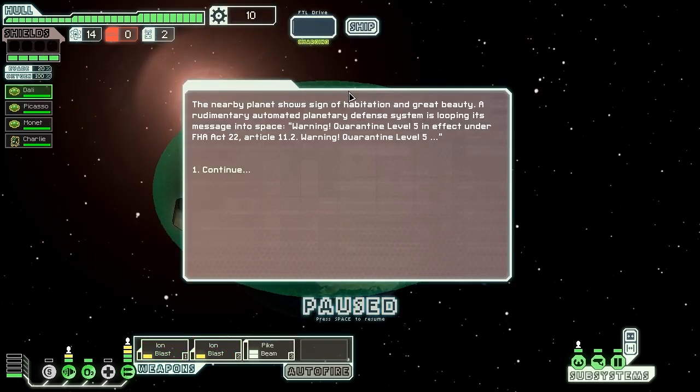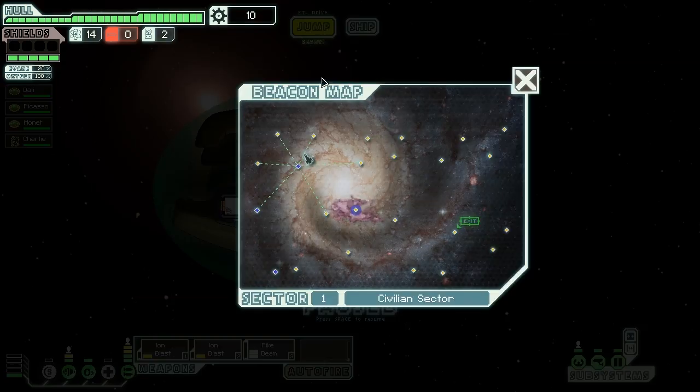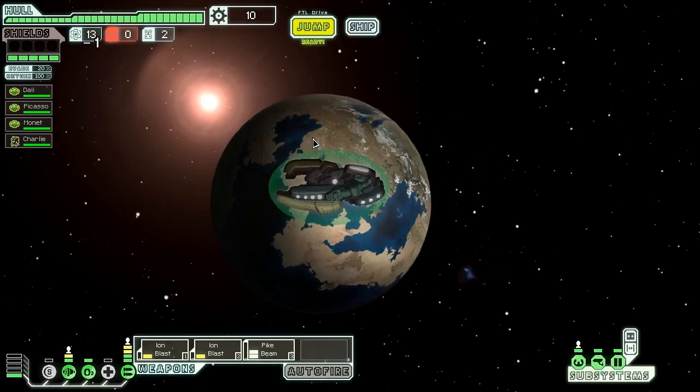The nearby planet shows signs of habitation and great beauty. A rudimentary automated planetary defense system is looping its message into space, saying: 'Warning, Worm Jean Level 5 in effect, under FHA Article 22, Article 11.2, Warning.' So let's not head there to visit — I get a feeling that would probably not be the best plan.